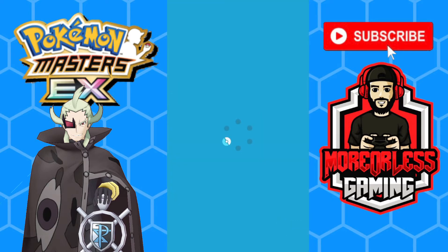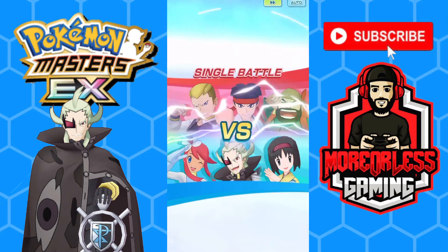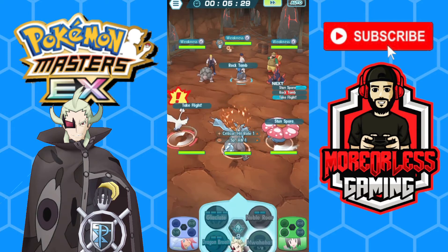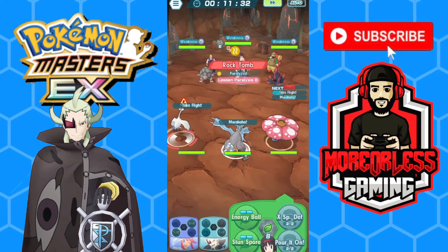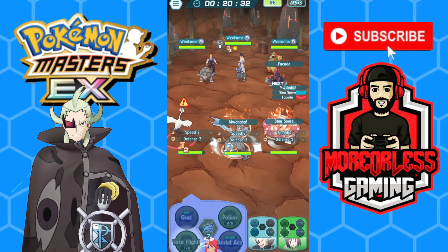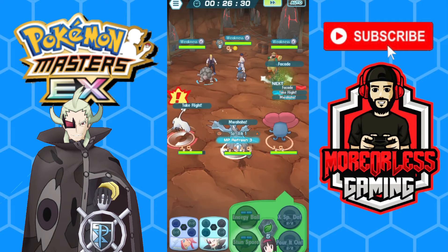Our main goal is to focus down the Golem — we can speed that up a little bit. We're going to start Stun Sporing. Nice, we got an MP refresh, so that's going to max out our crit. We're just going to power up right now and go ahead and paralyze all of our opponents.